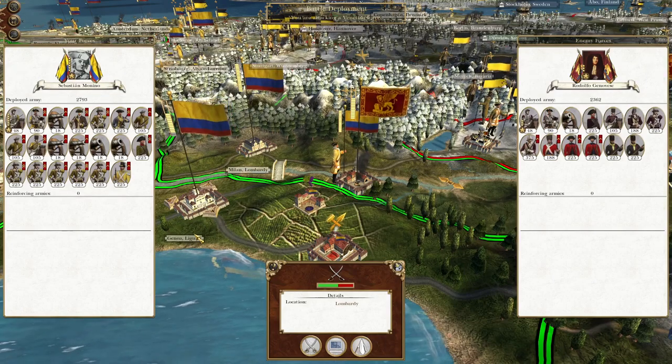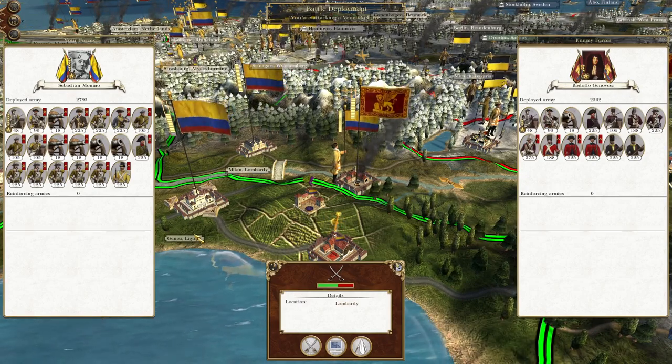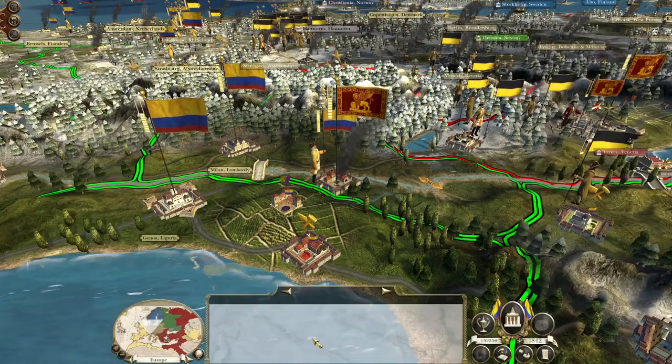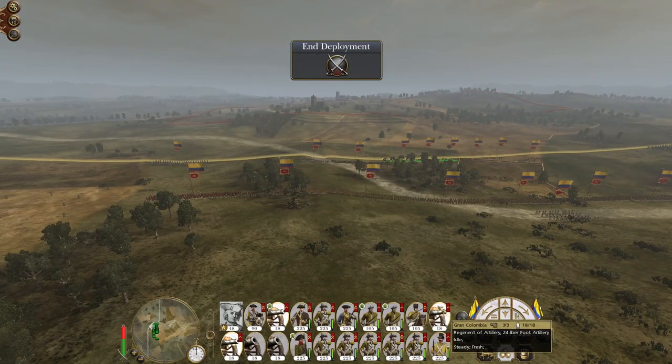What's up guys, this is the Road from Men and I am back to bring you to the next episode of my Empire Dead War let's play as Grand Columbia. In this episode we are launching the first of a number of offensive moves in northern Italy against the combined forces of Austria and Venice, but for now it's this small Venetian force that's advanced into our territory — so Rodolfo Genovese, get ready to be six foot under.